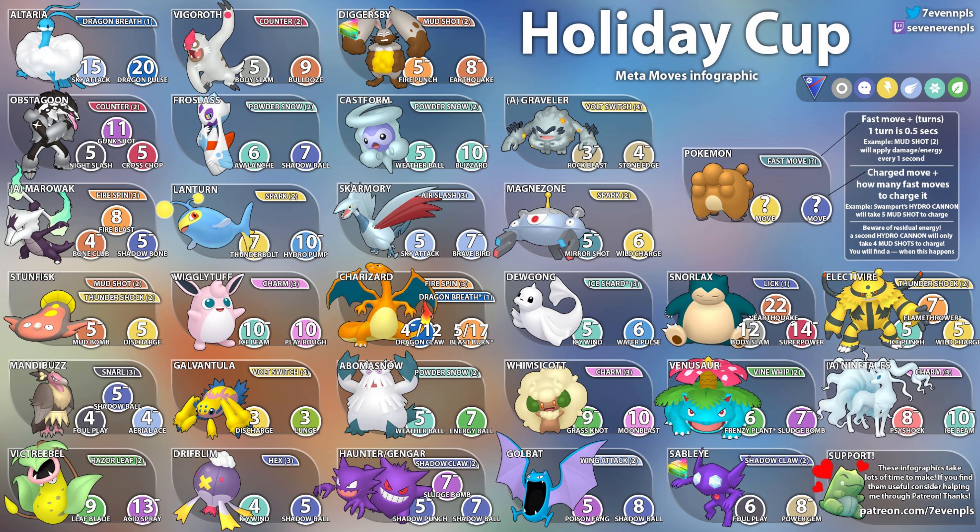Then we have Skarmory with Air Slash — five Air Slashes to get to Sky Attack and seven to get to Brave Bird. Those are the moves you'll see if you're running Skarmory or going up against it. It's walled by Steel types of course, and also by Lanturn, but it's still a powerful Pokemon.